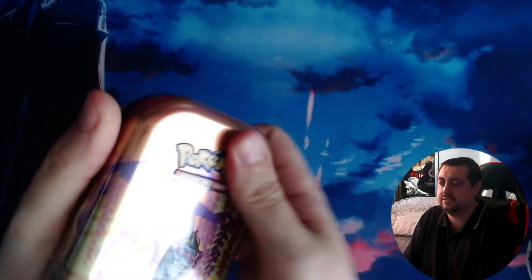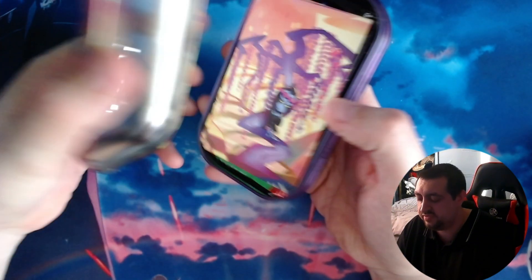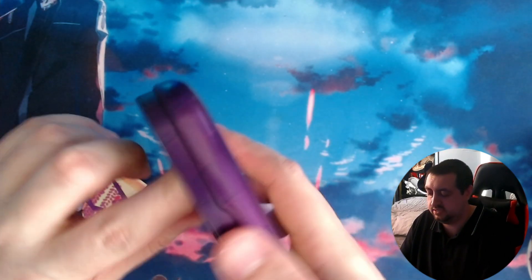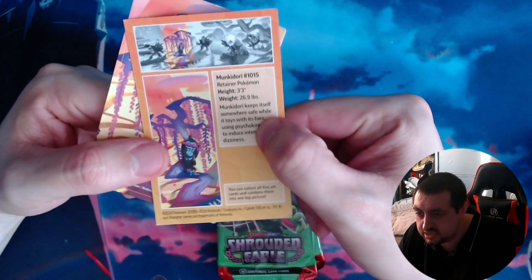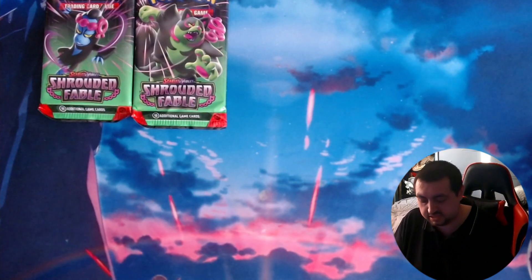We've already kind of pre-started opening these, so we couldn't be too much of an embarrassment getting into them. I haven't ever opened one of these tins before so I'm not quite sure what we're going to get. We get two packs over there, some stickers, and a little bit of information. There's the two packs and we shall open the other tin.